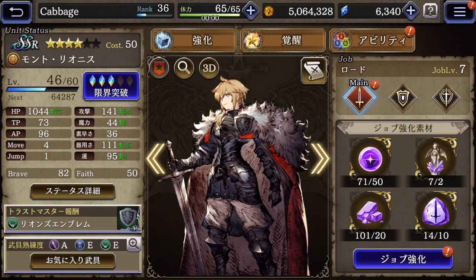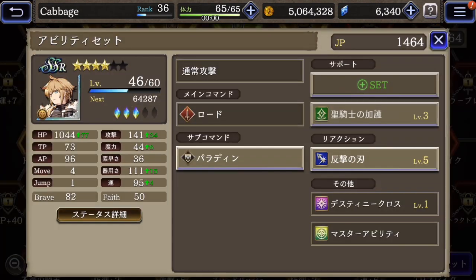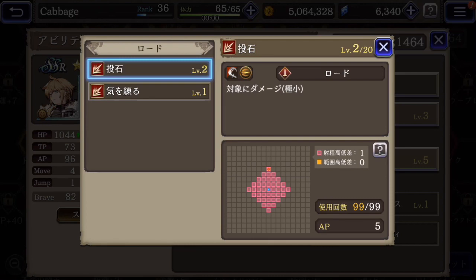Next up is the main character, Mont. His always-on skill is Lord. He has stone throw and also a self buff for his attack.